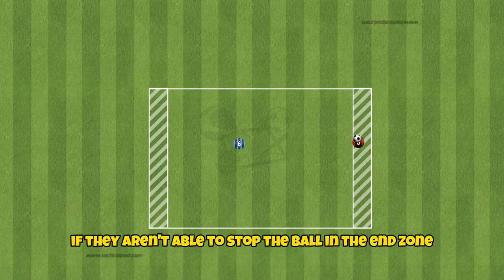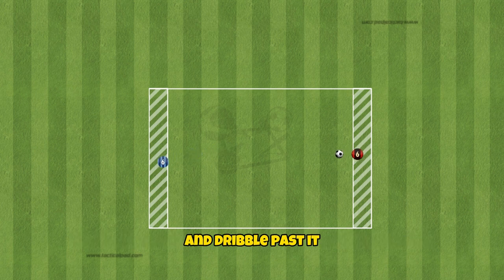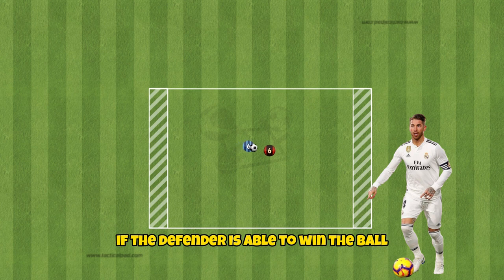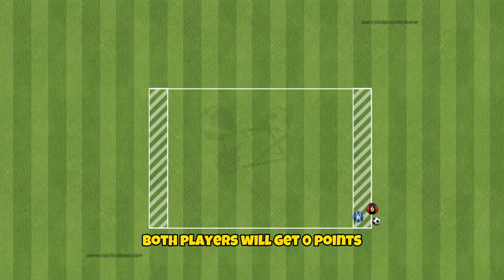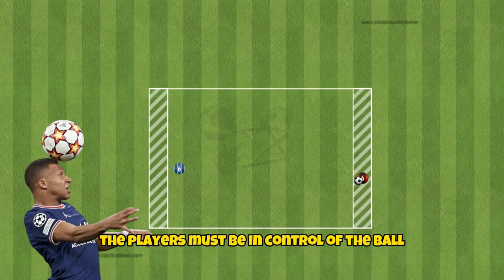If they are unable to stop the ball in the end zone and dribble past it, they will get one point instead. If the defender is able to win the ball, they can dribble through the attacker's end zone for one point. If the ball goes out of bounds, both players will get zero points. For the points to count, the players must be in control of the ball.